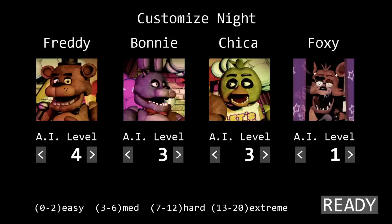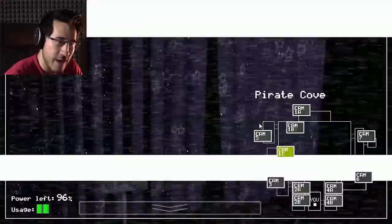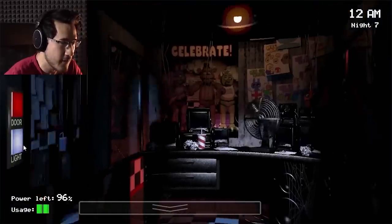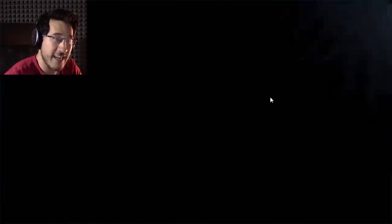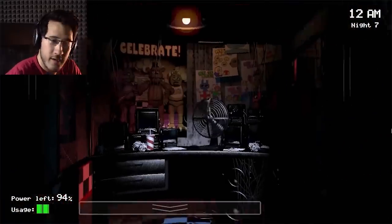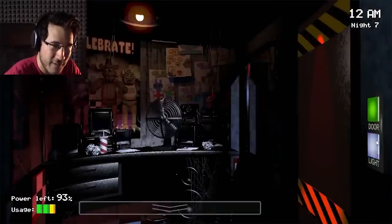I'm going to guess the thing people are most interested in learning about is probably the AI aggression system. Essentially, this game has a custom night mode where you can set each individual animatronic to an AI level ranging from 0 to 20, with 0 being completely deactivated and 20 being maximum aggression. This mode was really popular not only because it resulted in an extremely difficult challenge that returned in almost every game, but also because it was just really cool that the developer went out of his way to develop a custom mode like this.